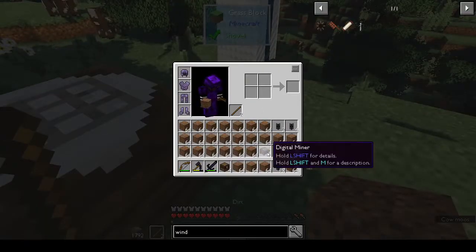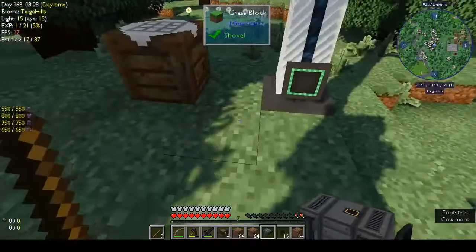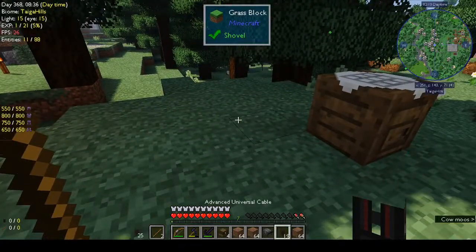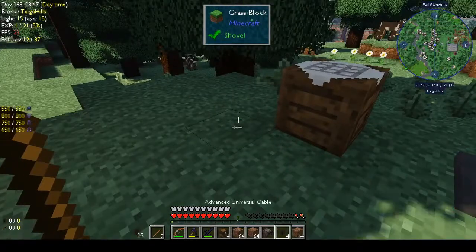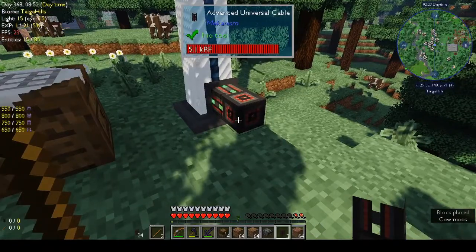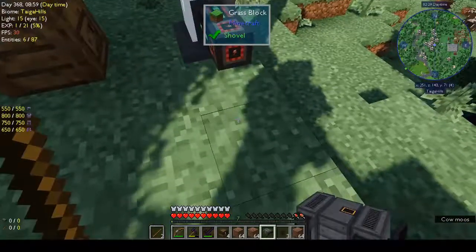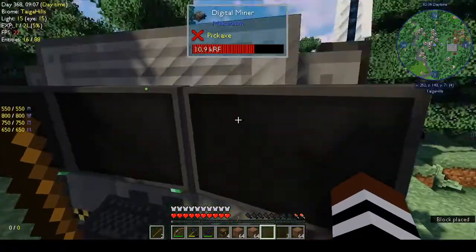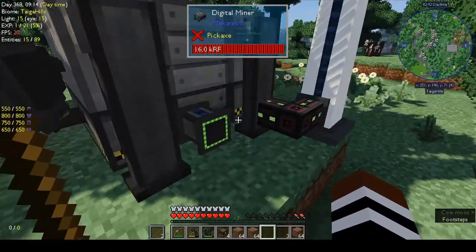Can we just hook the digital miner up to the windmill? We're going to need some cable — those four. Digital miner is here — step back, step back. Oh, that's big. And it automatically hooked up — okay, that works.